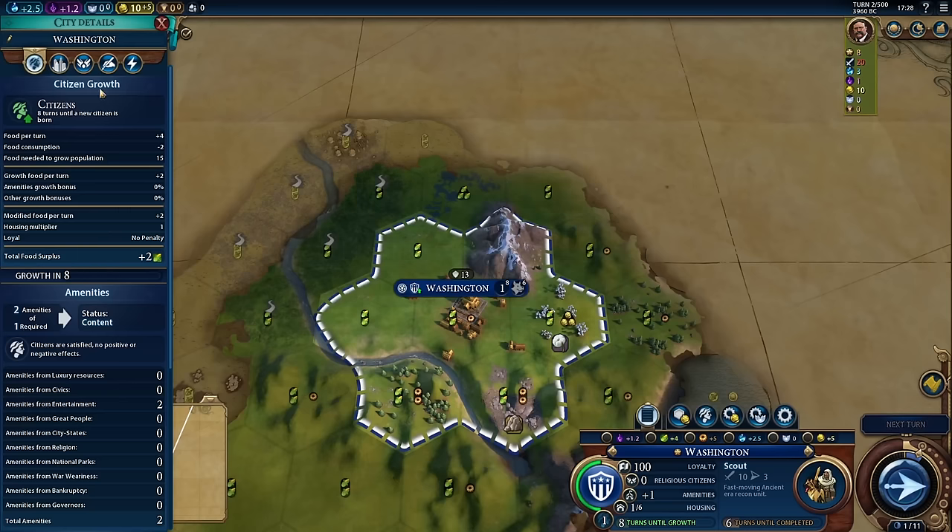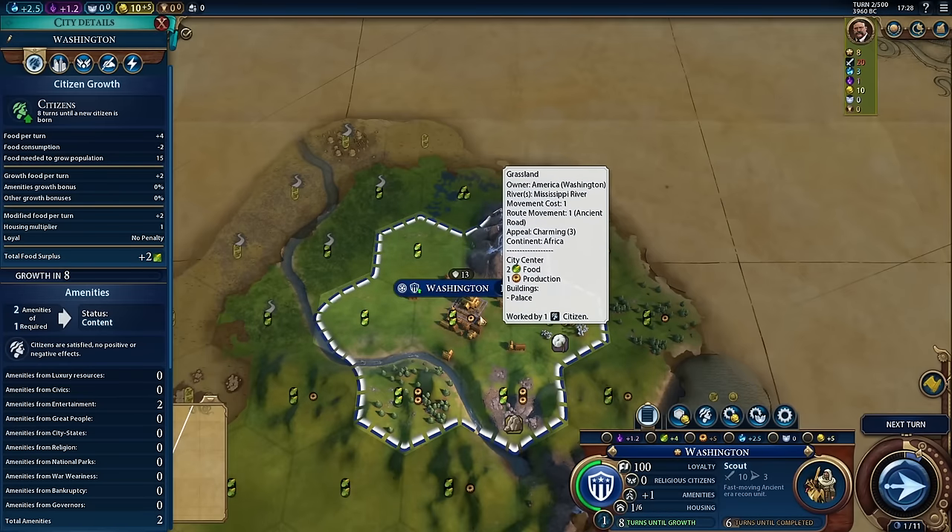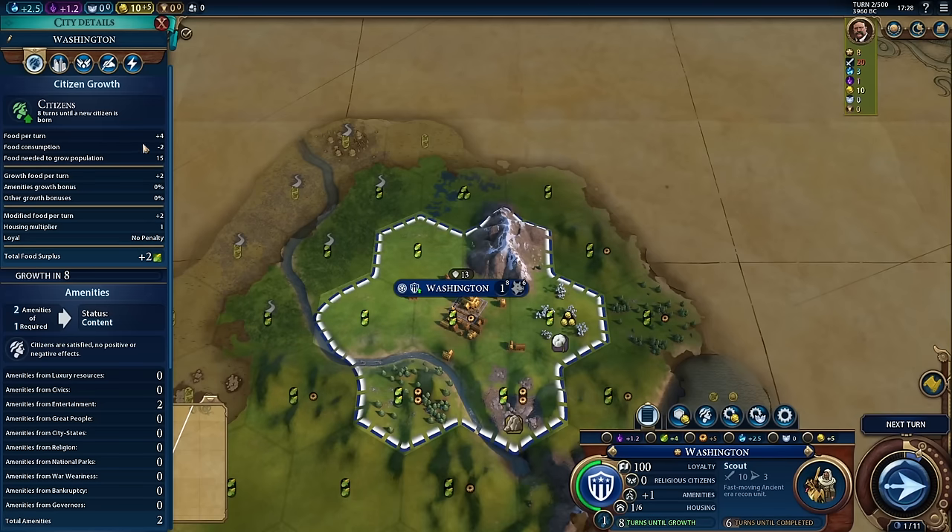This is also an excellent opportunity to talk about growth. At the top of our citizens, amenities, and housing tab, notice it says we have a two food surplus. It starts off by looking at our food per turn, which we know is four — two from our city center tile and two from the tile we're working, which is this stone. But our food consumption is two, because we have a population of one and every population requires two food. We need 15 food to grow to our next population, and we're getting a surplus of two food. Hence the reason it's going to take eight turns before we grow — on the eighth turn, we'll pass over the 15 food requirement.